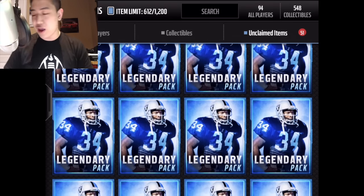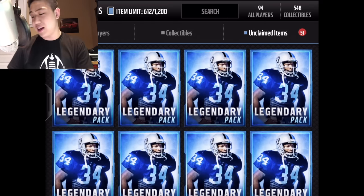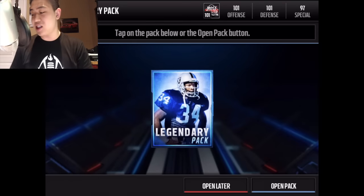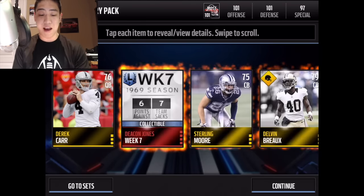We also have two brand new golden tickets and ultimate legends — two LTs — and the two golden tickets are Russell Wilson and Dez Bryant. Let's jump into the first pack.